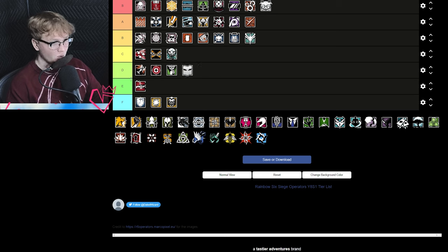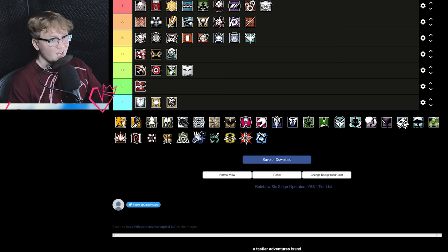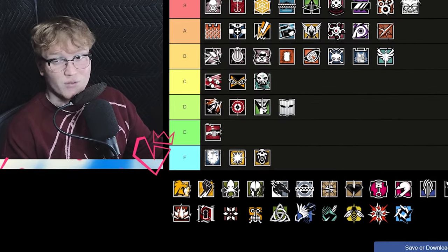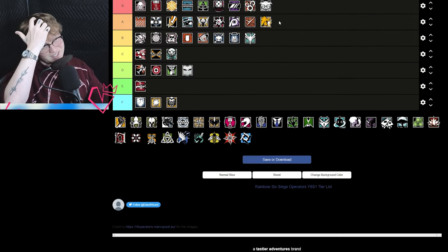Vigil is D tier — I think Vigil is great on like two maps, maybe Oregon and Theme Park, but overall his guns got gutted and his kit is lackluster in its current form. While his gadget is great, there's not much reason to bring Vigil in most cases when you could just bring Solis instead — doing the job of dancing around drones and negating information while also playing a hard roam. The one thing he might have over Solis is that his guns are better, even though they're pretty bad right now.